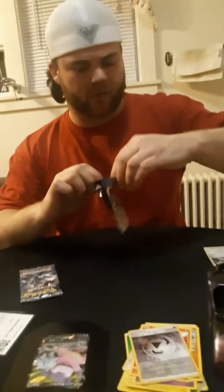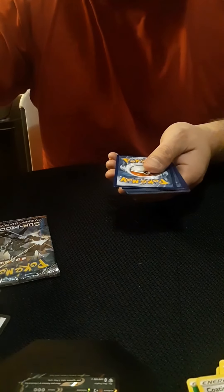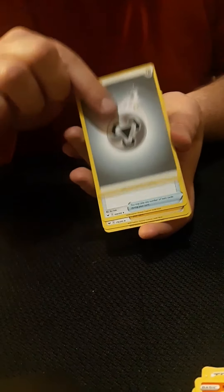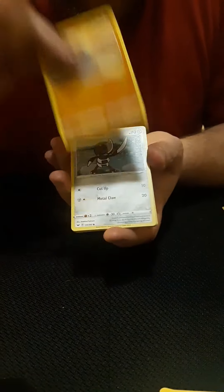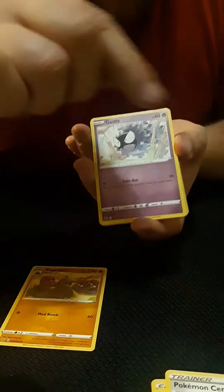Sword and Shield base set, alright. We got it. Here we are — can you see it okay? We have a steal. Three in a row — Dugtrio! I love that card, it's adorable. Tilt it a little, there you go. It's a samurai Pokémon, cool.